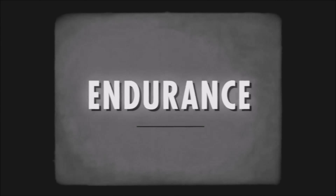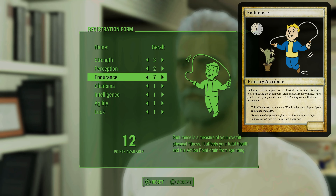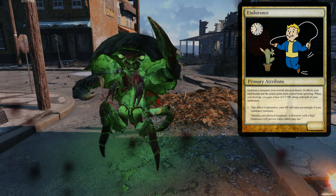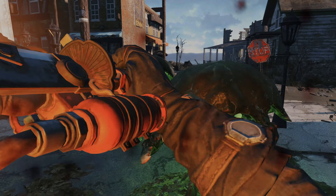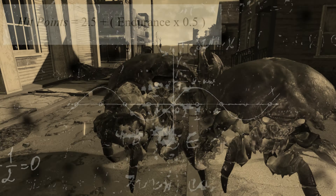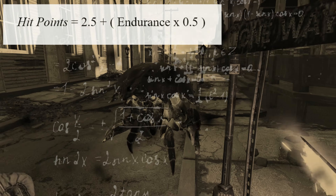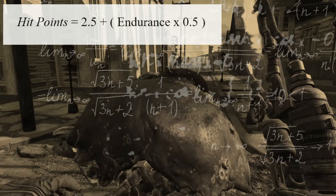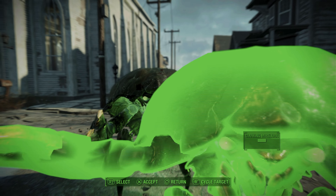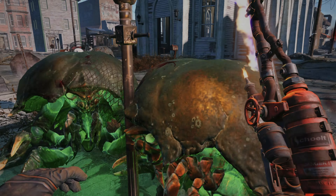Next is Endurance, which is one of the most important stats, especially if you plan on face tanking everything you come across or even running away from a fight. Endurance regulates your total hit points as well as the rate at which your action points are burned while sprinting. Your hit points per level are equal to 2.5 plus your Endurance multiplied by 0.5. So for example, if your Endurance is 7, you'll gain 6 hit points per level. The good news is that Endurance is applied retroactively, meaning increasing it later still gives you all the hit points you would have gained with the higher initial stat.